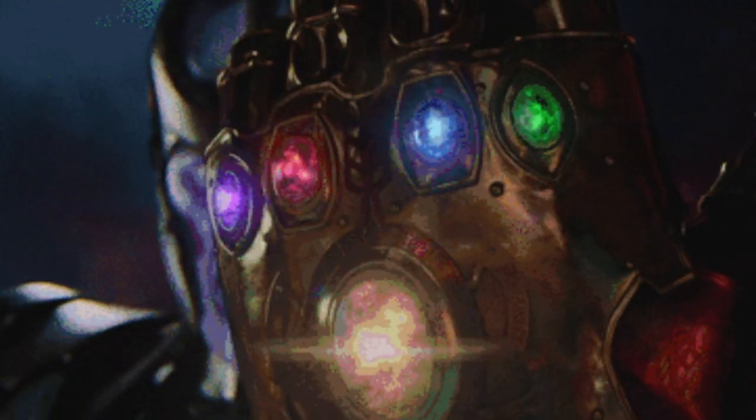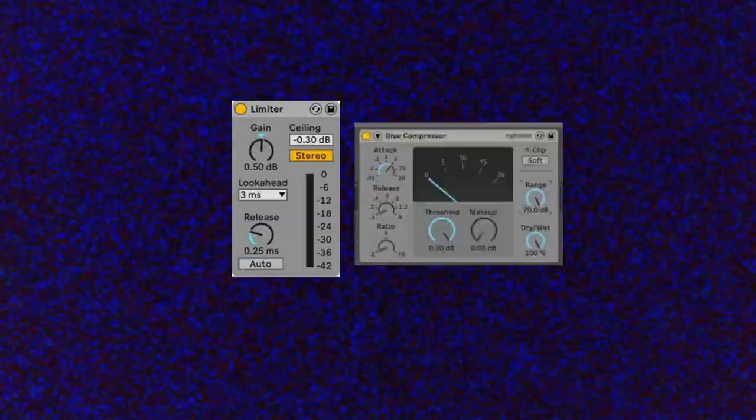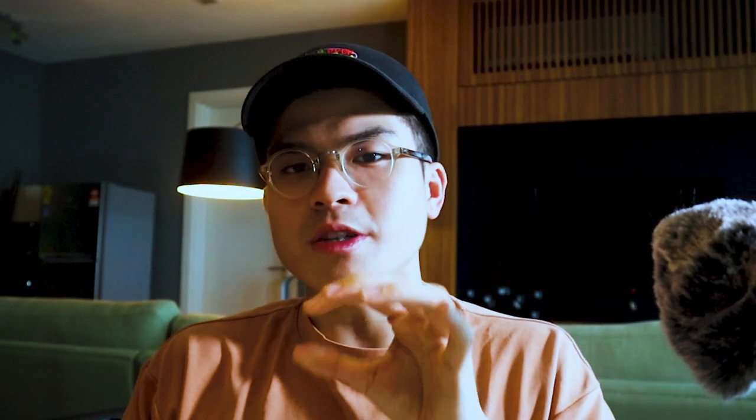Finally, once you have all these elements, you can bring it all together by having a limiter and a glue compressor on your master. The point is to over-compress everything to get weird sounding stabs here and there. The next thing you can do is mix it in clipping, and you should get something that sounds like this.